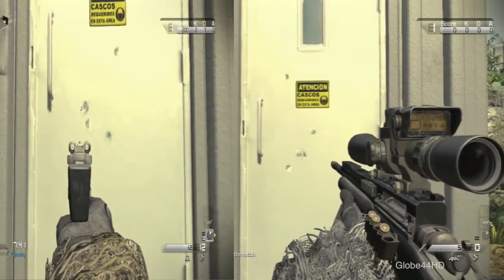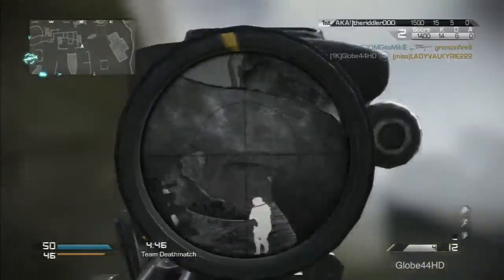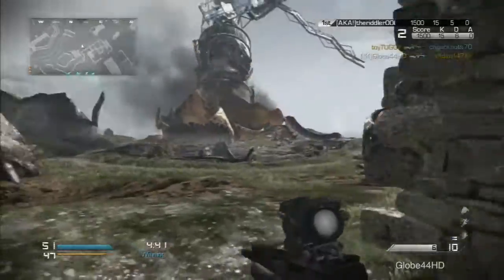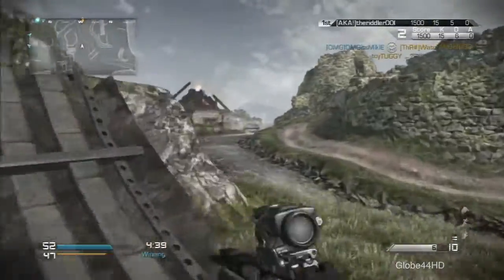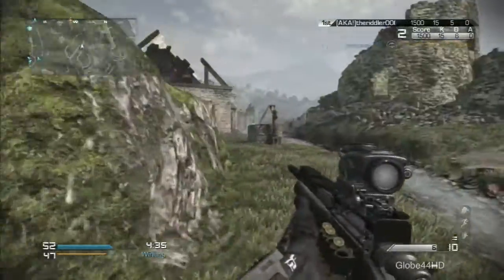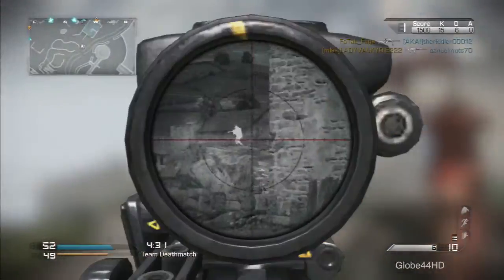Basically, the only thing I would say to use the sniper for is to hold in for two seconds. As you see in some of the clips here, I'm not shooting straight away — I'm holding my breath for about one second in Call of Duty. This gives me enough time to shoot the people I want to, so hopefully these tips and tricks for today have helped you. This has helped me because I've been sniping a lot in Call of Duty Ghosts.